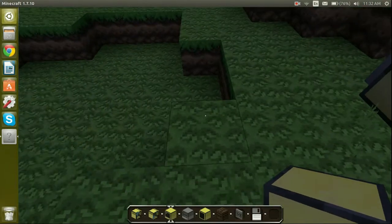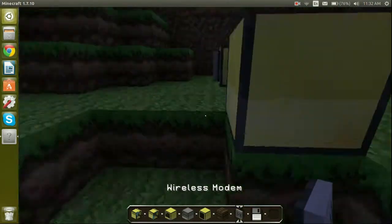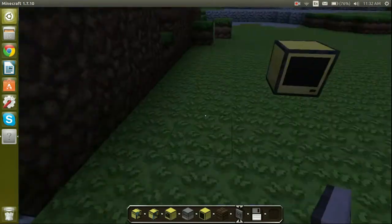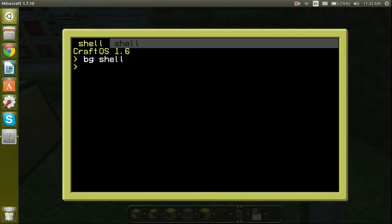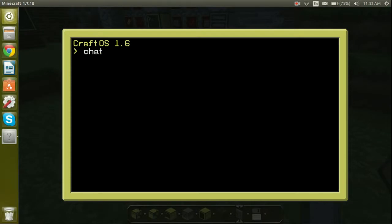Let's get an advanced computer. There's something I'll show you — get a wireless modem and shift right-click to attach it. Let's get a couple more computers and shift right-click each one. On this computer we'll run bg shell, then on another one bg shell, and do chat post twitter. Then chat host twitter.